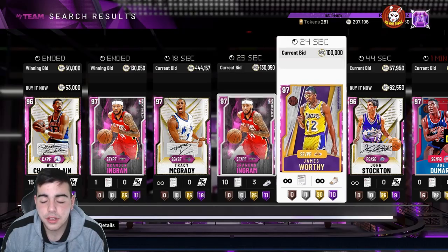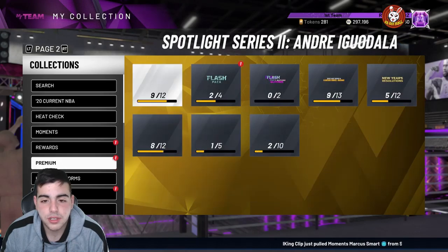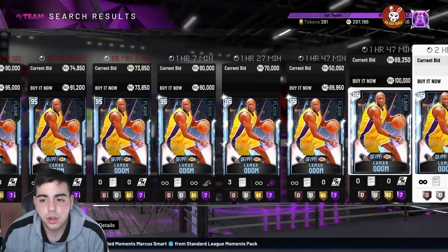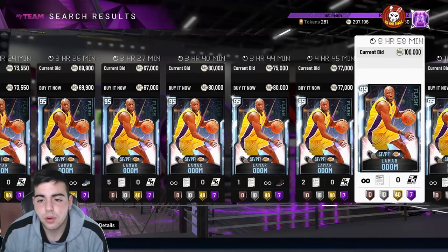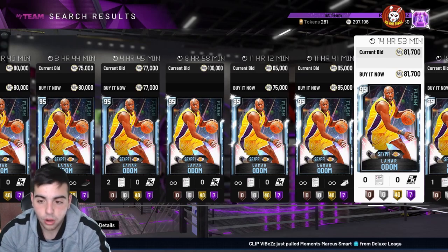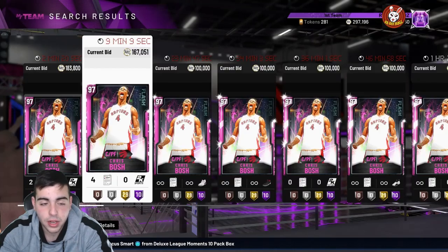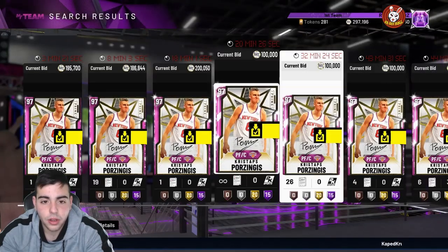The market is actually slowing down a lot. We're gonna go over a lot of things, mostly the spotlight crash. If you have any spotlight cards or any cards in general, I would recommend selling. The market is actually crashing — YBC already dropped a video saying it's gonna crash, which I knew. Everyone thinks it's gonna be spotlight super packs and I completely agree, I already called this out.